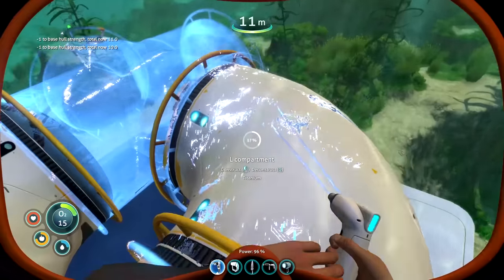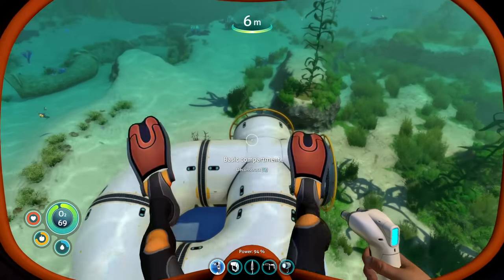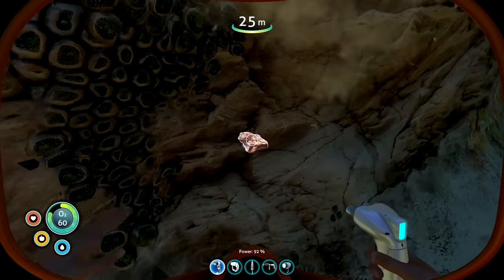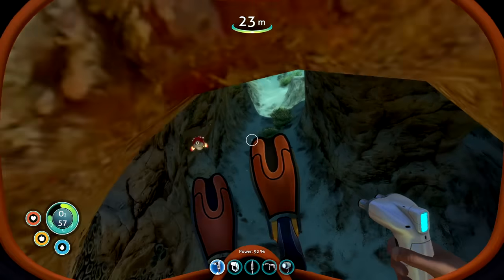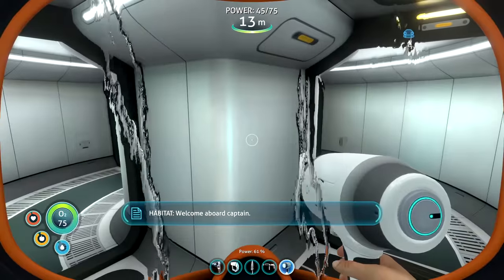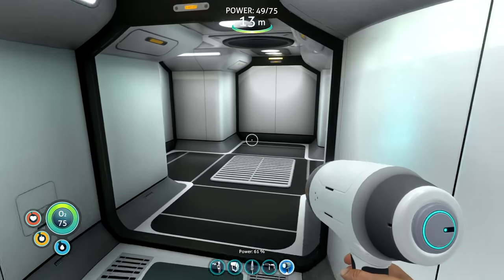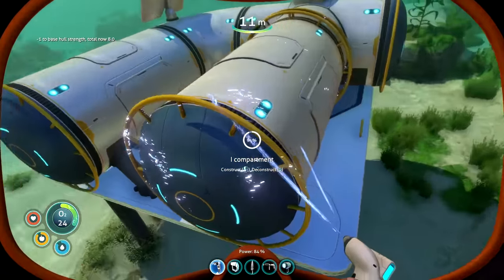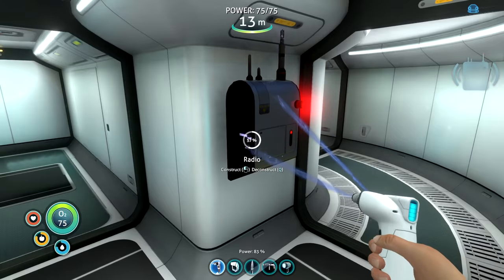I went for this 360-tube kind of base design. Before I could make oxygen in the base, I had to power it, so I had to craft up a couple of solar panels. I got the solar panel eventually, made a hatch, and entered my new base. I noticed right away I hated the 360 design because it made me motion sick. I went with a more simple design, and once I put in the radio, it already felt like home.